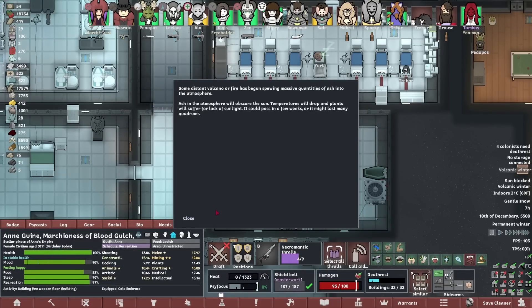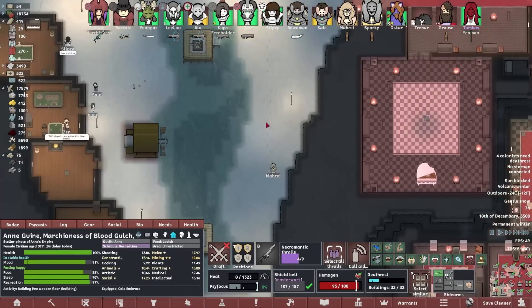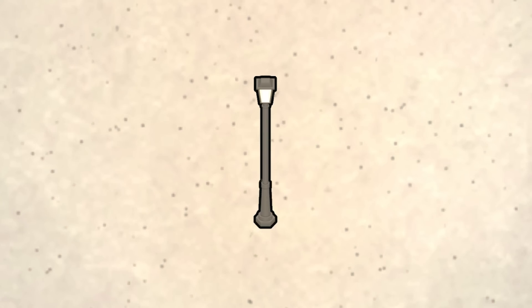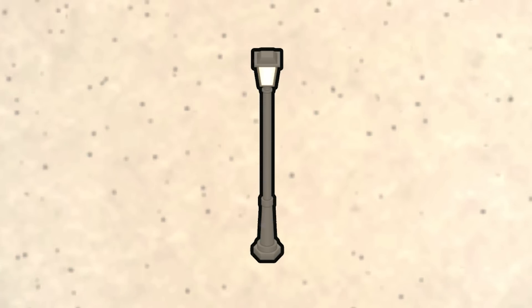A volcanic winter — now my plants won't grow because of the lack of sunlight. It was going to be freezing cold, isn't it? Oh, that's quite nice — that's very picturesque. Such a nice scene. A lovely RimWorld vista — makes me feel real cozy, ready for Christmas to happen.